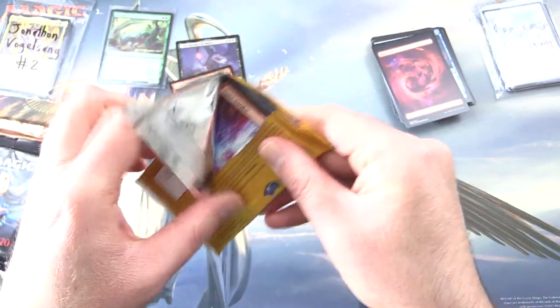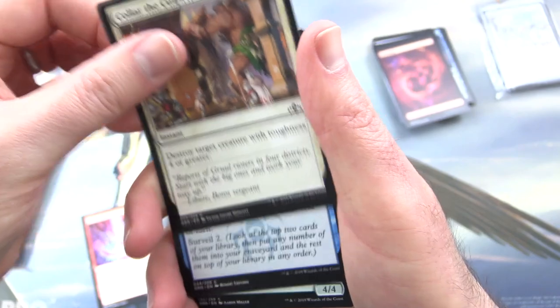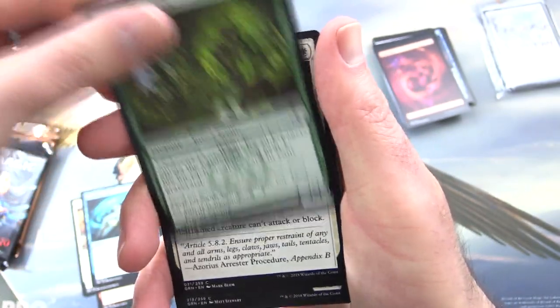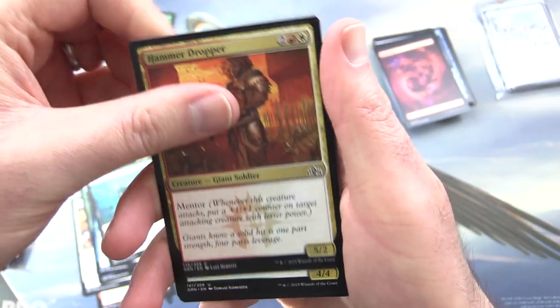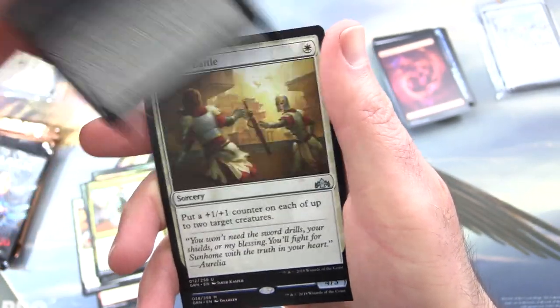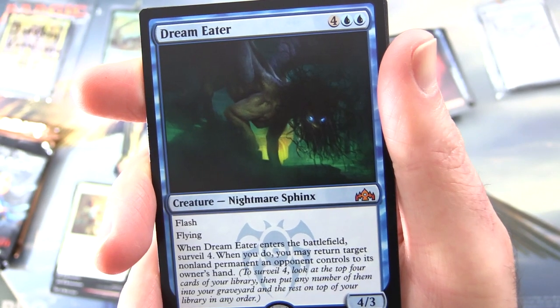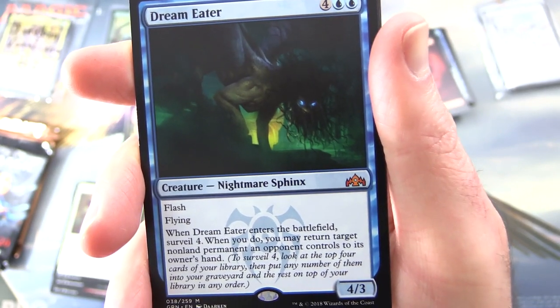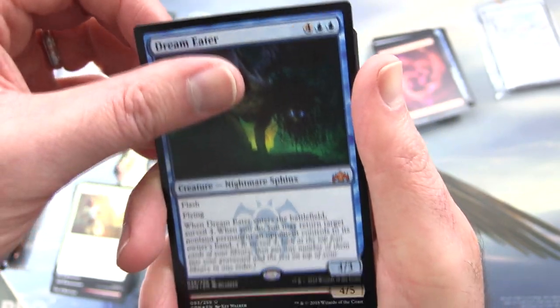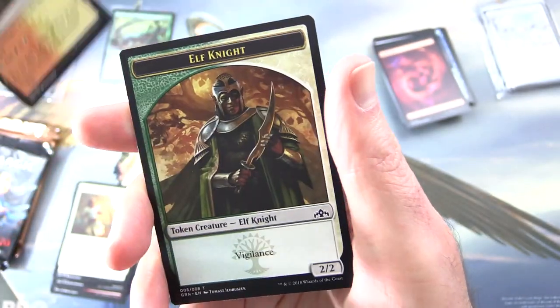Guilds — we have Shorestrike, Collar the Culprit, Dazzling Lights, Cruel Celebrants, Luminous Bonds, Venati Shieldmate, Piston-Fist Cyclops, Pitiless Gorgon, Hammer Dropper. Uncommons: Conclave Cavalier, Plague Crafter — good for battle. And another mythic — Dream Eater, Creature Nightmare Sphinx, 4/3 for 6 with Flash and Flying. When it enters the battlefield, Surveil 4; when you do, you may return target non-land permanent an opponent controls to its owner's hand. To Surveil 4: look at the top 4 cards of your library, put any number into your graveyard and the rest on top in any order. And a Foil Devouring Flames, a Boros Guildgate, and an Elf Knight token.